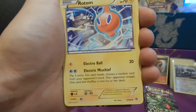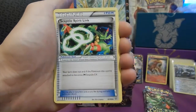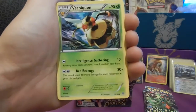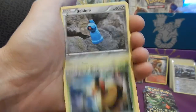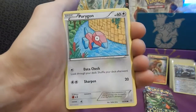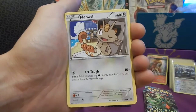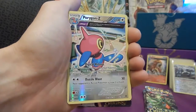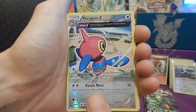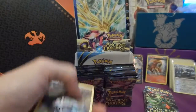So we have Rotom, Sceptre Spiritlink, Vespiquen, Beldum, Unknown, Porygon, Spinarak, Meowth. Reverse Ancient Trait Porygon-Z — beautiful. And a normal rare Ancient Trait Metagross.